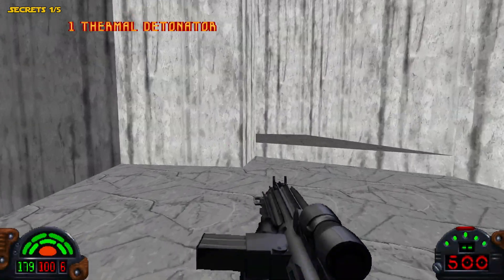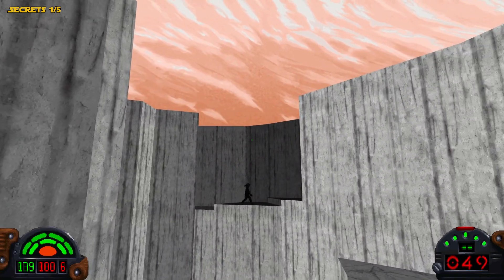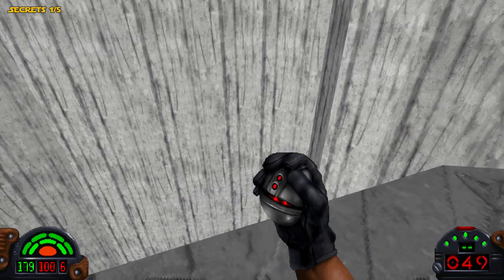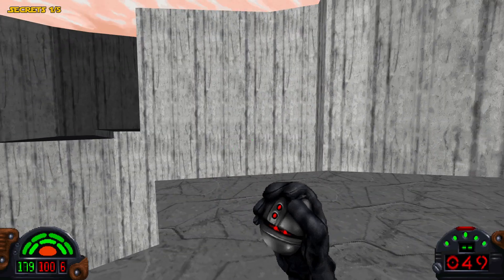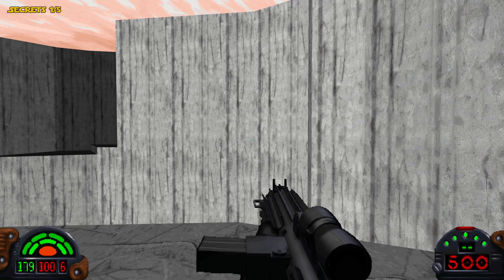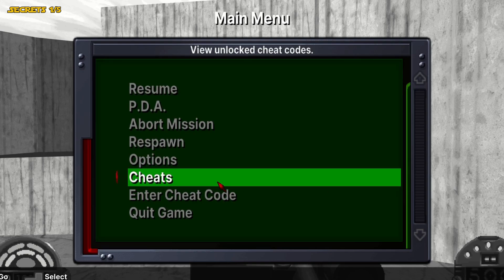Now, there is a hidden Easter egg right here. In order to get this Easter egg, you're going to have to enable some cheat codes. But when you do that in this game, you won't be able to get any achievements. So after putting in the codes, you'll have to restart the level without any codes enabled. You want to press Escape on PC — I don't know what it is on PlayStation or Xbox, probably the Start button.